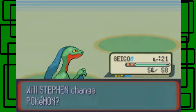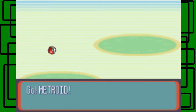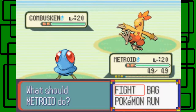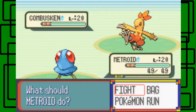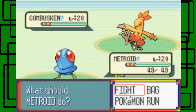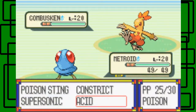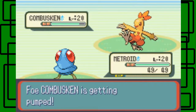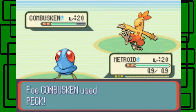Now I've got Kirlia at level 21. Combusken's next. We'll go to Metroid, I guess. Even Metroid doesn't have any Water-type moves, but it'll still resist Fire-type attacks, so that's good. So if you chose Treecko like me, she'll have a Combusken. If you chose Torchic, she'll have a Marshtomp. And if you chose Marshtomp, she'll have a Grovyle. Let's go with Acid — let's see how much Acid does. Combusken and Metroid are both level 20.